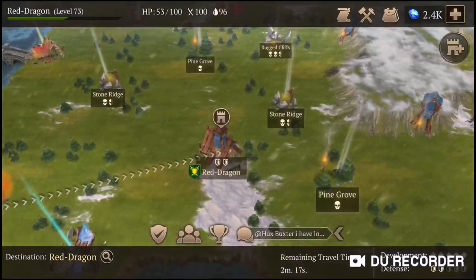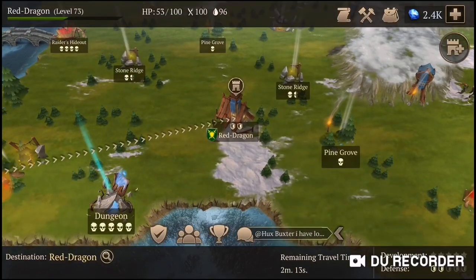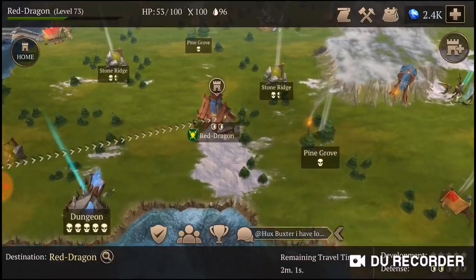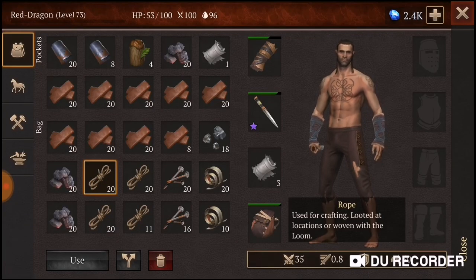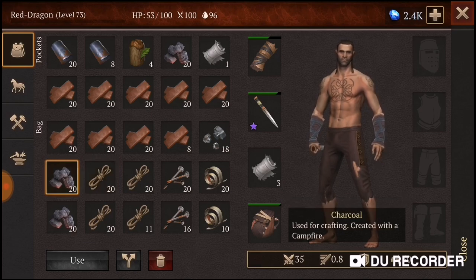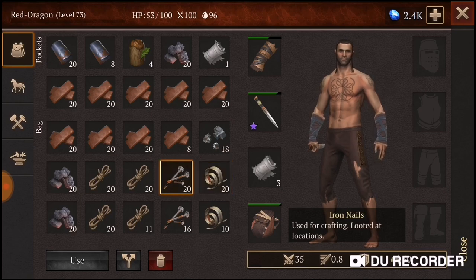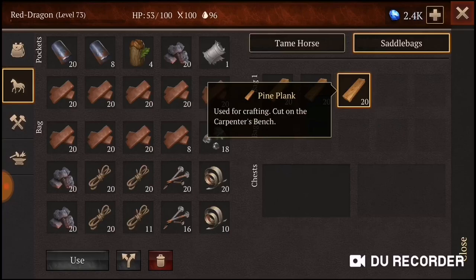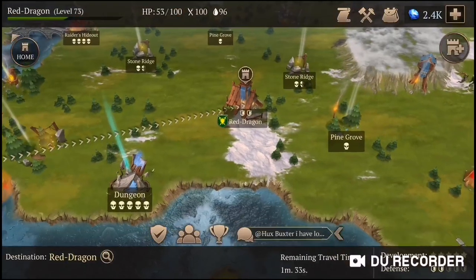You can go from crafting 40 or 60 clay bricks a day to actually looting 200-plus clay bricks per day, which will help you so much for building a base. You need all this rope for upgrading your chests, charcoal for building iron bars, rivets for armor, bindings and nails for weapons, and especially wood for your lower-level walls.